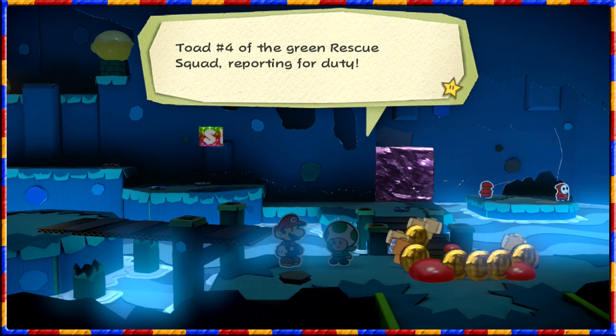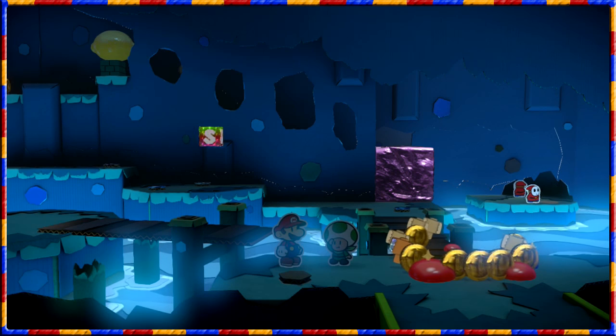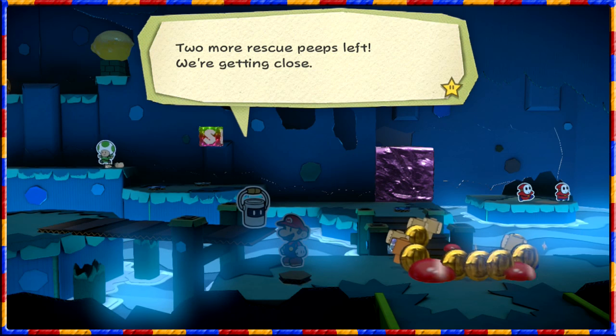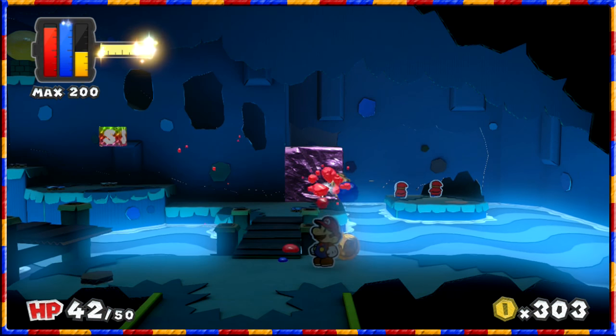Toad 4 of the green rescue squad reporting for duty. Now if you'll excuse me, I must report to my captain's location immediately. So if I take too long they can steal cards - two more rescue peeps left, we're getting close.